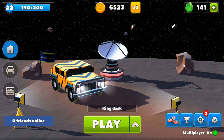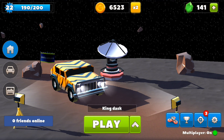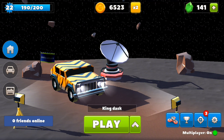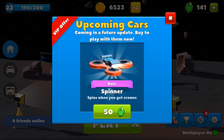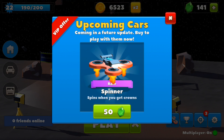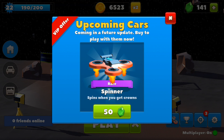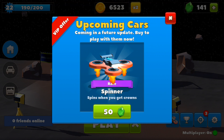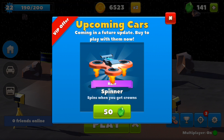Yo, what is up ladies and gentlemen, it's your boy Dasky here with another Crasher Cars gameplay. In this video I've got something a little special to show you all. If I go ahead and click the fidget spinner button icon thing at the bottom of the screen, what I can see is it's an upcoming car for a VIP offer. And damn straight your boy Dasky is a VIP. The description of the car says it spins when you get crowns, which you just saw before and you're gonna see soon, because I'm gonna be tearing up with this thing.